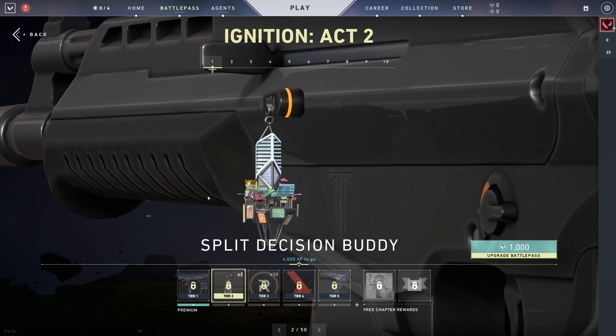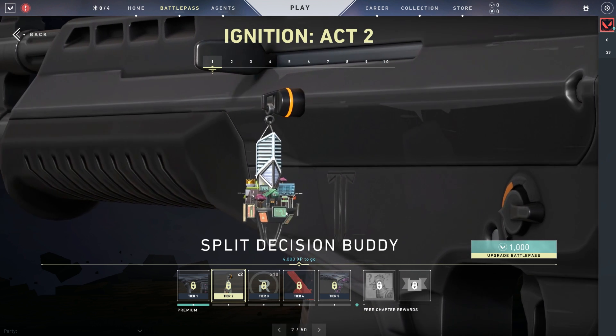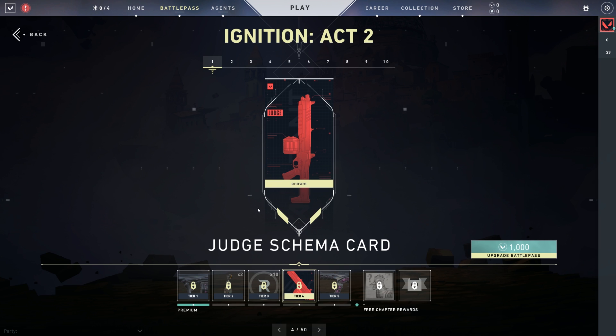This one's better than even the one we did for Ascent. I think we learned how to make this better. Tier four — is this the Judge schema? Yeah, so for all these schemas, we just want to make sure that you can use these to represent your weapon, your play style, making sure that we fill all of these out.